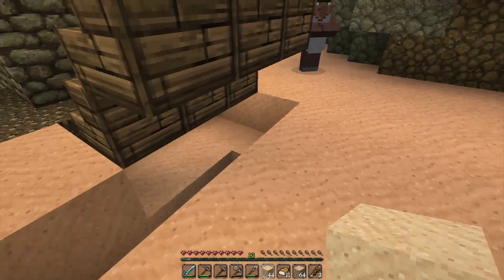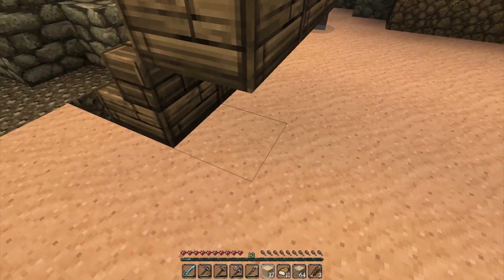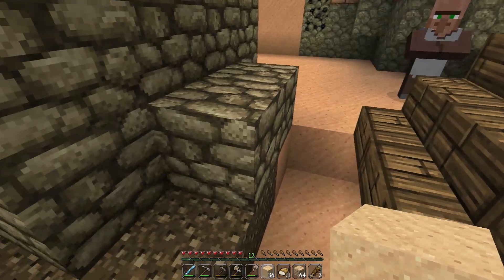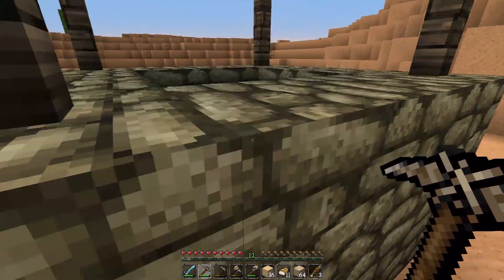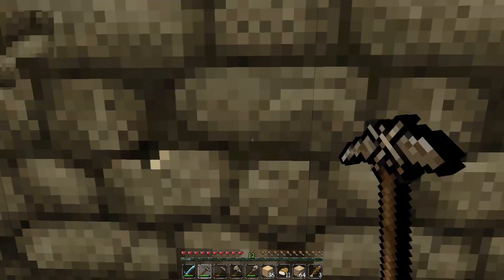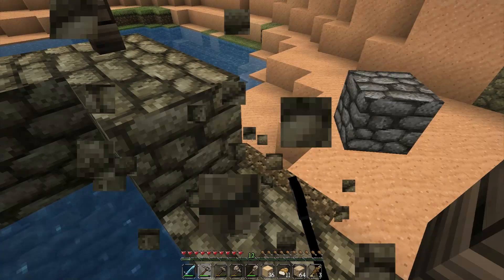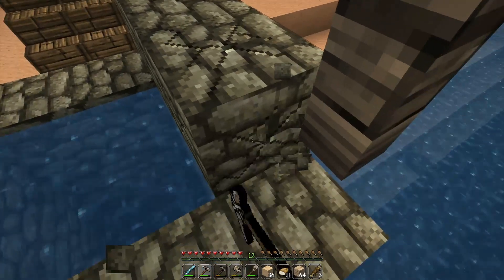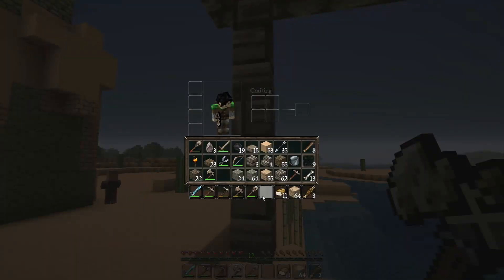It's kind of tricky building out here because you want it to look good and match. This is kind of a problem — the only option I have here is to lower it one, which isn't really a problem. I'll just go ahead and do that, why not. If needed I could take that top layer of water out. Beats it floating in midair anyway.